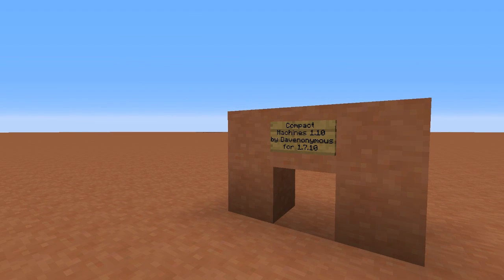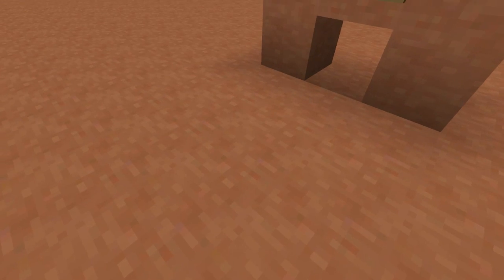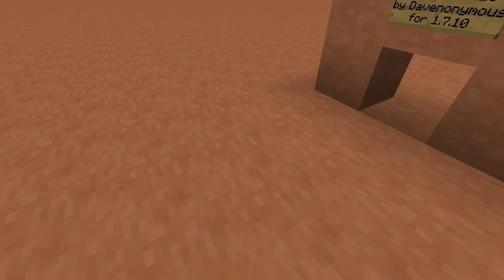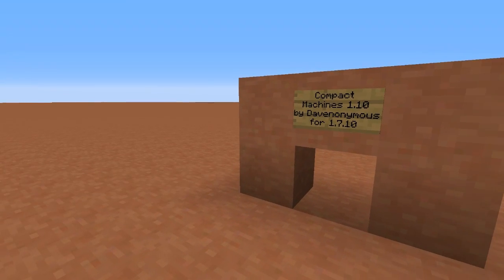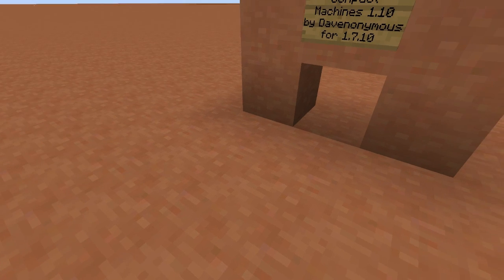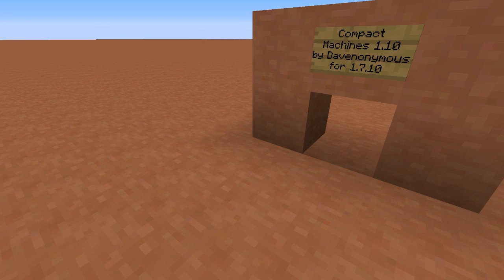Now what does this mod do? It allows you to make small rooms inside of blocks. You place down a single block in the world and you use a special tool to travel to the inside of that block. Inside you have a specifically sized work area where you can do whatever you want — set up an ore processing plant, build a house, build a farm, anything.